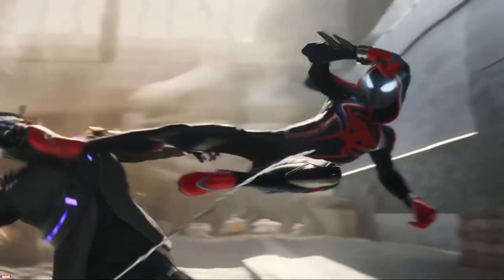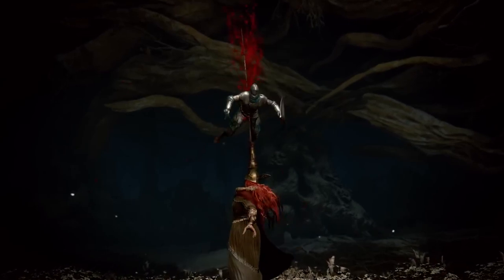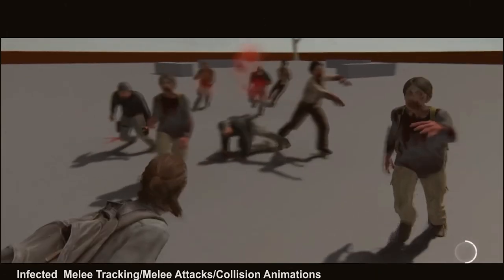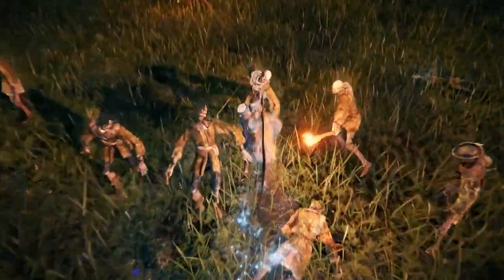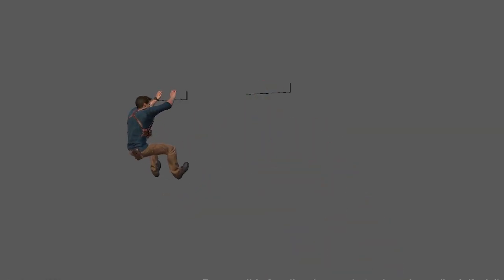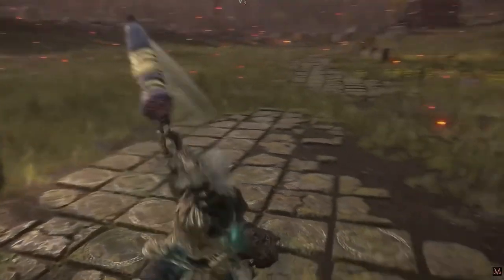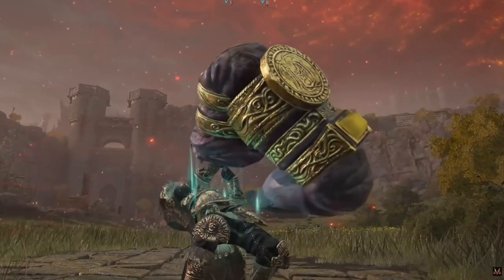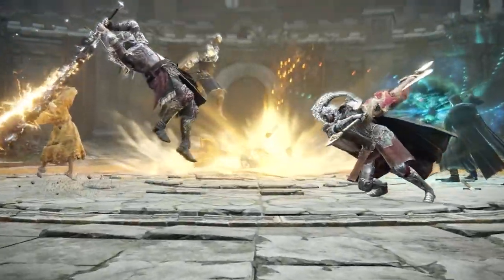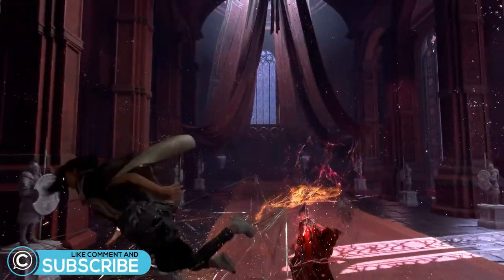From an entertainment and technology aspect, the bar is constantly being lifted for how realistic game circumstances can be for the player. The benchmark for animation quality has risen significantly. In order to create more complex attacks and make them engaging for the user, it is crucial to understand the attack's principles. Well, that about does it for this video installment on in-game character attacks and combos. Hopefully this gives you a bit of insight on how these moves are created and inspires you to push your attack movesets for your next project. Let us know your thoughts in the comments, and don't forget to like and subscribe — we'll see you in the next one.